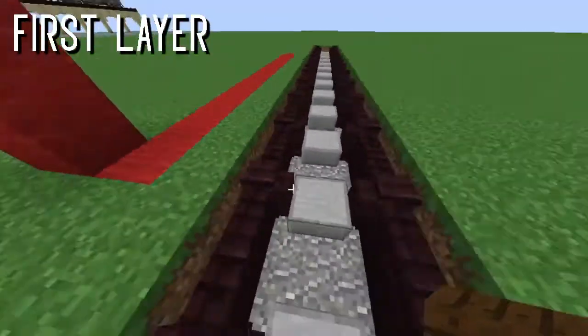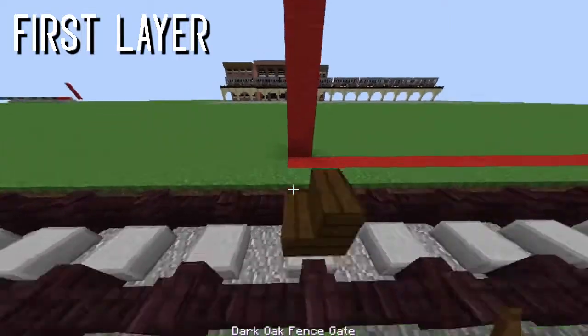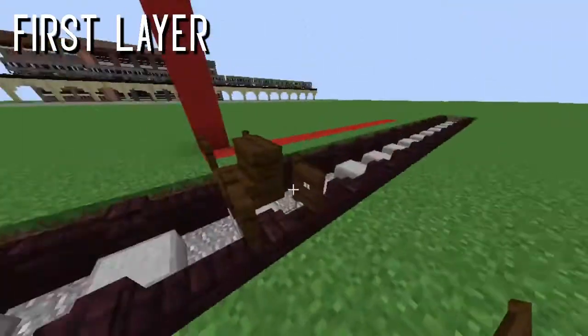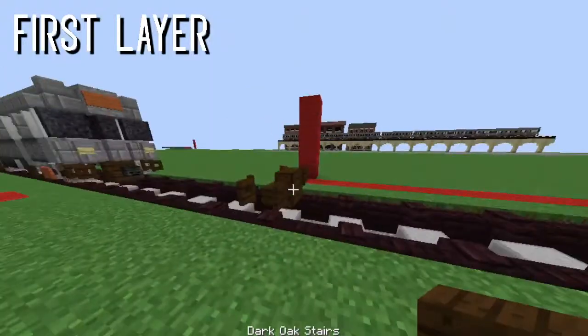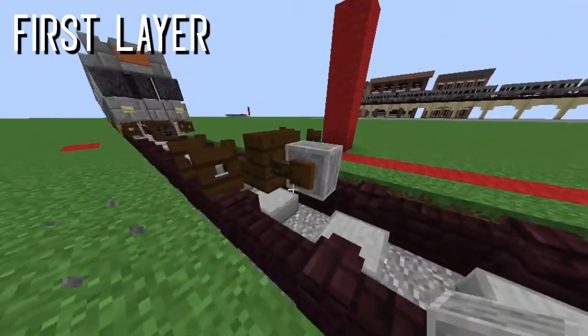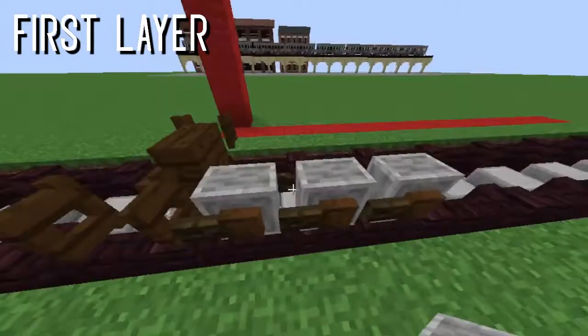Moving on — what you're gonna do is put one stair in the front, just like that. Then put fence on either side hanging out towards the outside, not towards the inside. You don't want to do it that way — it's better like this in my opinion. After that, take your grindstone and place one over here.